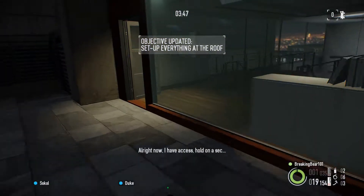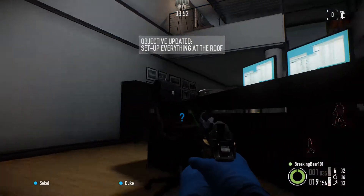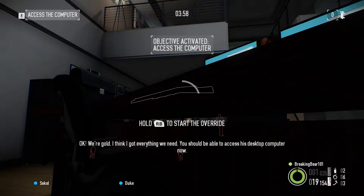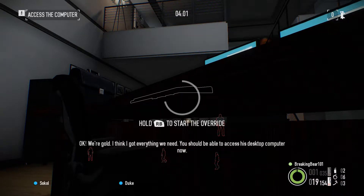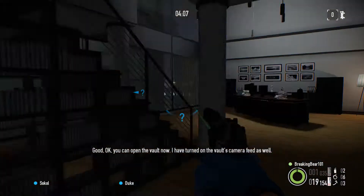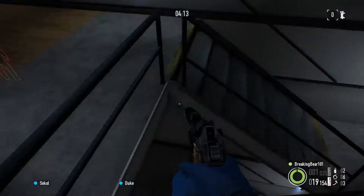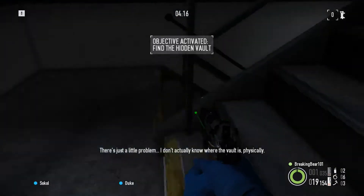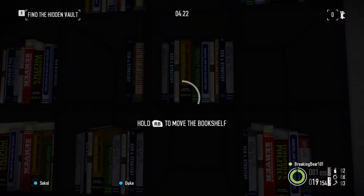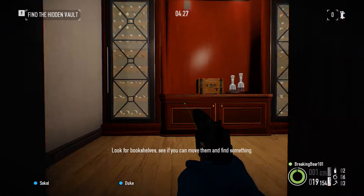All right, now I have access, hold on a sec. Okay, we're gold. I think I got everything we need — you should be able to access his desktop computer now. Good, good. Okay, you can open the vault now, I've turned on the vault's camera feed as well. There's just a little problem — I don't actually know where the vault is physically.